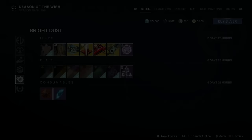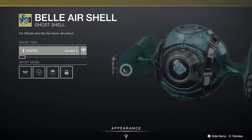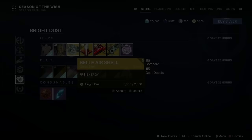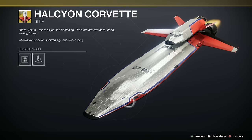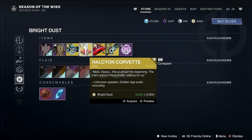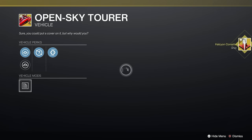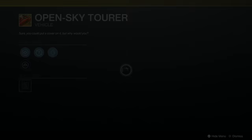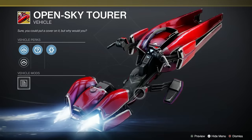We have a Ghostly Bel-Air shell — it goes with the red Corvette-looking 50s-style ship and sparrow. The Halcyon Corvette ship is absolutely gorgeous, I'm buying that as well. We've also got the Open Sky Tora — it's actually a sparrow, not a ship. Very pretty, with a petrol cap on the back. Excellent.